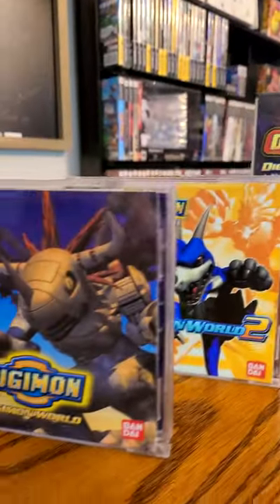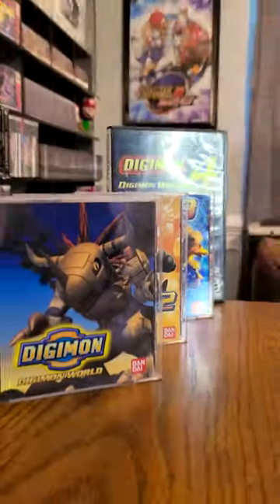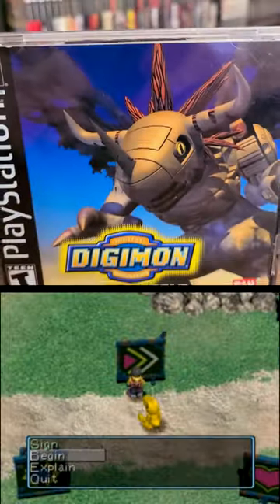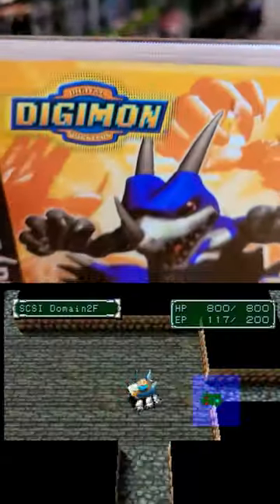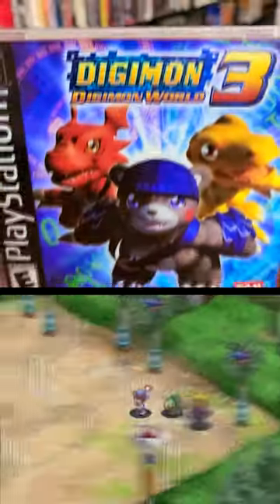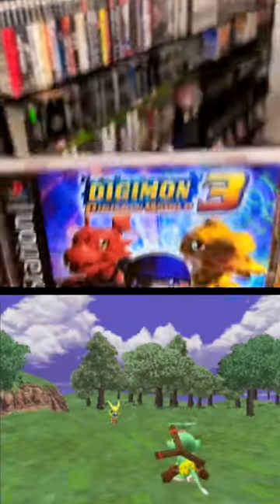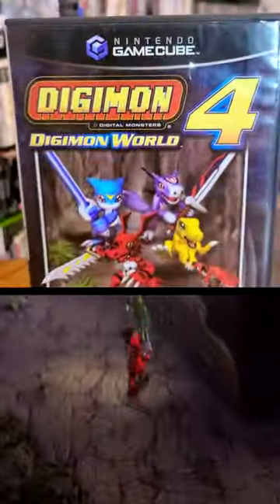These are the first four Digimon World games. Now despite being part of the World series, they all look and play pretty differently. Digimon World 1 was a pet-raising RPG adventure game. World 2 is a dungeon crawly that lets you build a party of three Digimon. World 3 is a more traditional JRPG with a 2D sprite-based overworld and one-on-one battles. World 4 was a mistake — just kidding — it's actually a hack and slash game that has you take on hordes of Digimon.